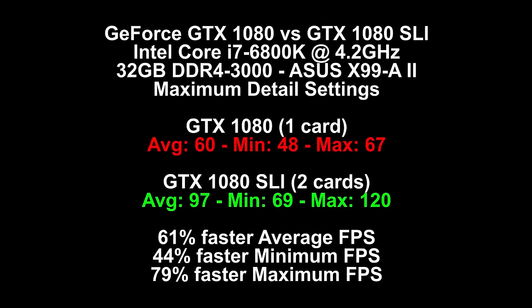Here are the results. On a single GTX 1080, we have an average of 60 FPS, a minimum of 48, and a maximum of 67. With both cards on in SLI, the average rises to 97, with a minimum of 69 and a maximum of 120. That is a 61% increase in average, a 44% increase in minimum, and a 79% increase in maximum — a fairly decent across-the-board performance increase of more than 50%. I did run a second Fraps run on the SLI cards after the first run ended up out in the wilderness with heavy grass impact. Remember, you can add 5–10% to these numbers since they were recorded with Shadowplay — I have not adjusted them in any way.